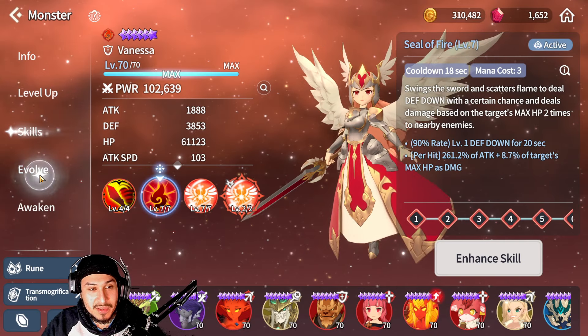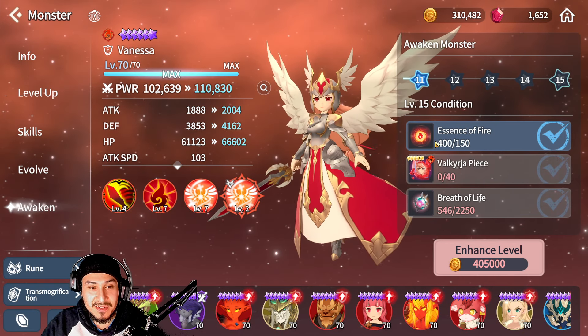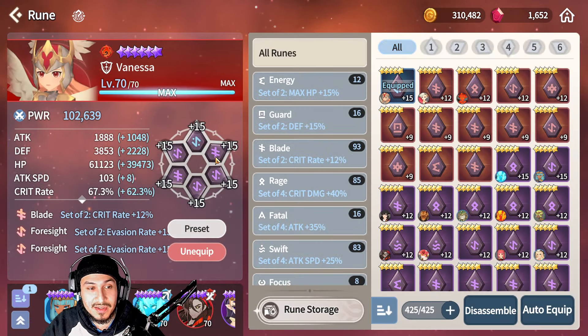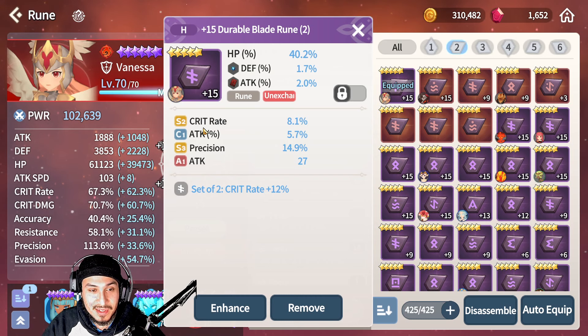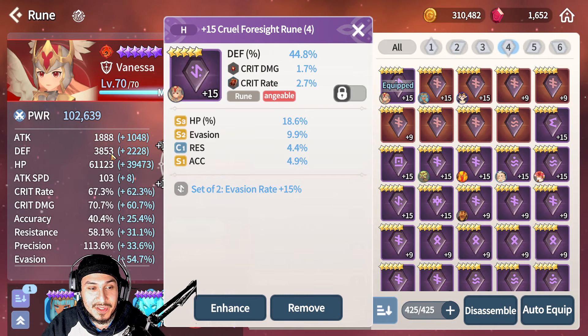Now let's get down to the important part. Mine is only awakened 11 so that's why her stats are kind of bad — once she gets to 15 her stats will be a little bit better. The way I have Vanessa runed and the best way that I personally think you should rune her is HP percent obviously, and then you want some crit rate, some attack, and precision so that if she goes against anybody that dodges she can still hit her skills to defense break. Then I have defense because she's a tank, and crit rate and crit damage.